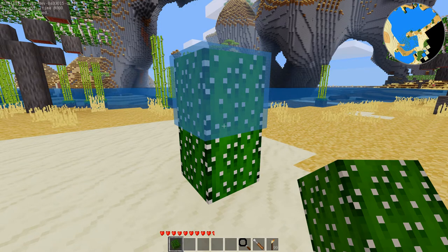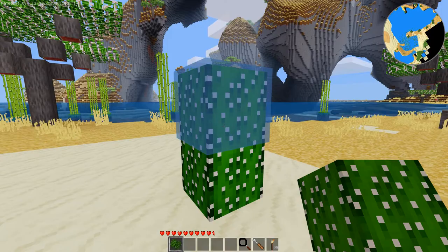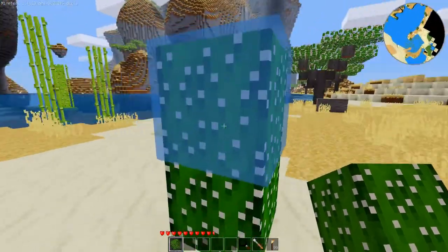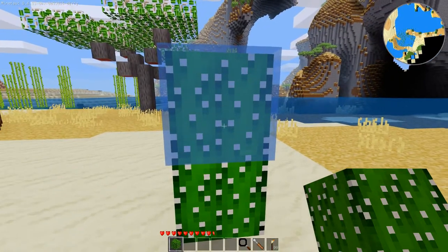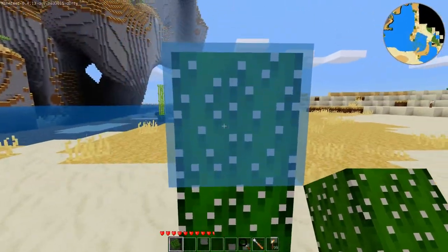Hey folks, there's a cactus plant. Normally in Minetest these cacti are fun, nice, and very useful for burning and whatnot. But they're not very dangerous — they don't really hurt the player.